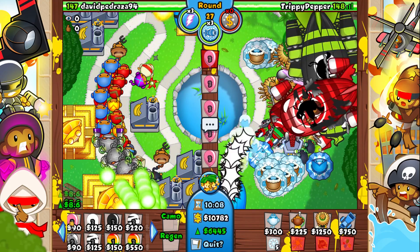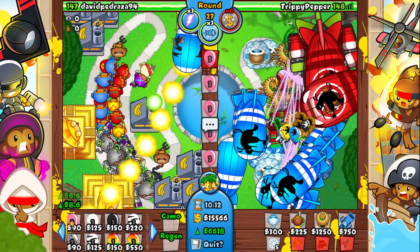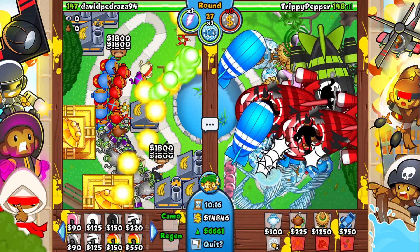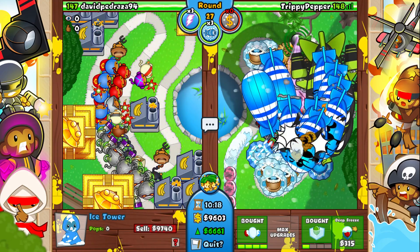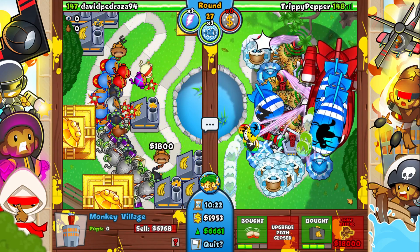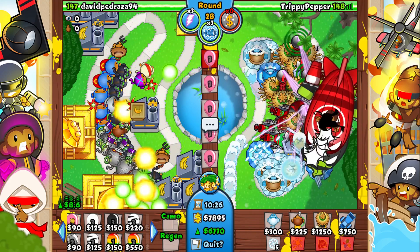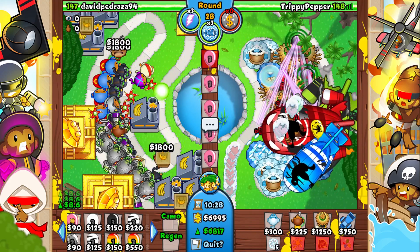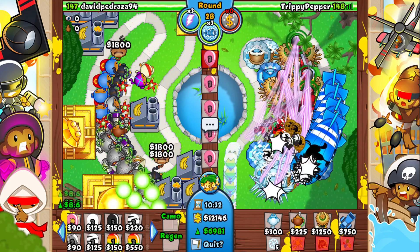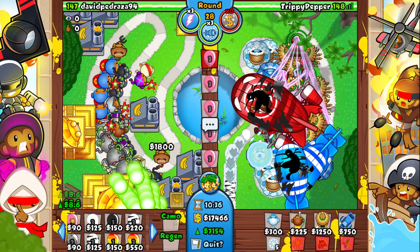I have ice, I have glue, and the arctic wind paired with the MIB — literally nothing is getting past that combo. Let's use another one of these villages. There we go — we defended against that just fine. We don't have that much defense though, we really need more. It's only round 28 — when we get to round 32 things are gonna get a lot more difficult.